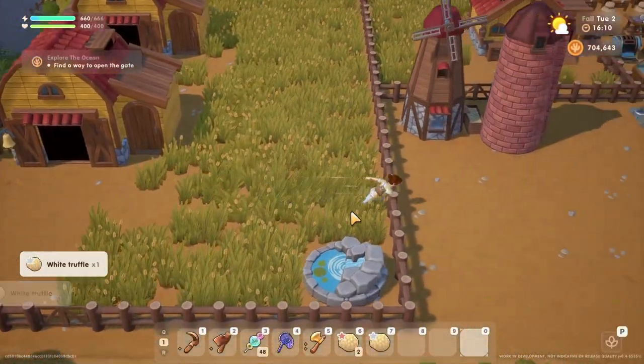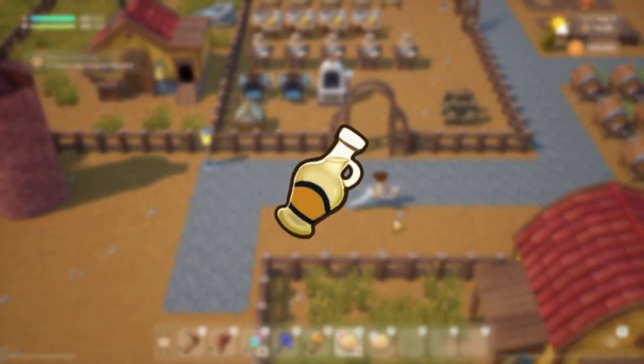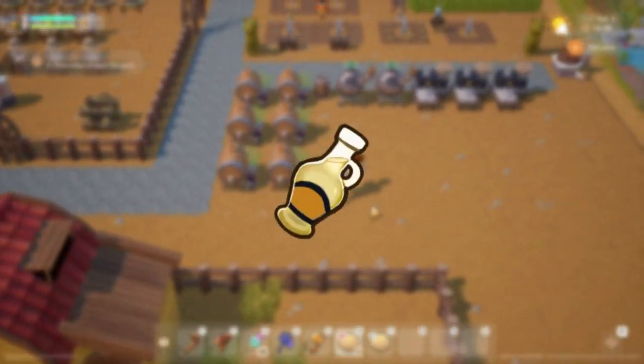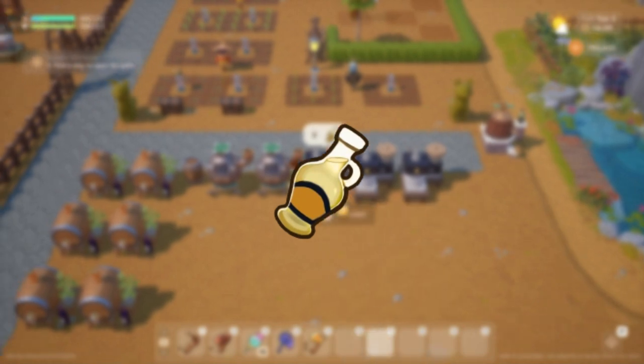After caring for your pigs with love they will start finding white truffles for you. Their oil will sell at lowest 2,035 gold and highest on osmium quality for 4,000 gold.